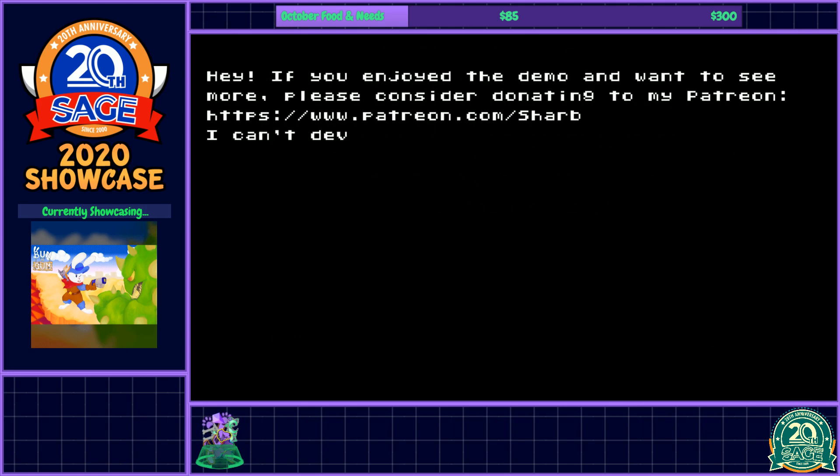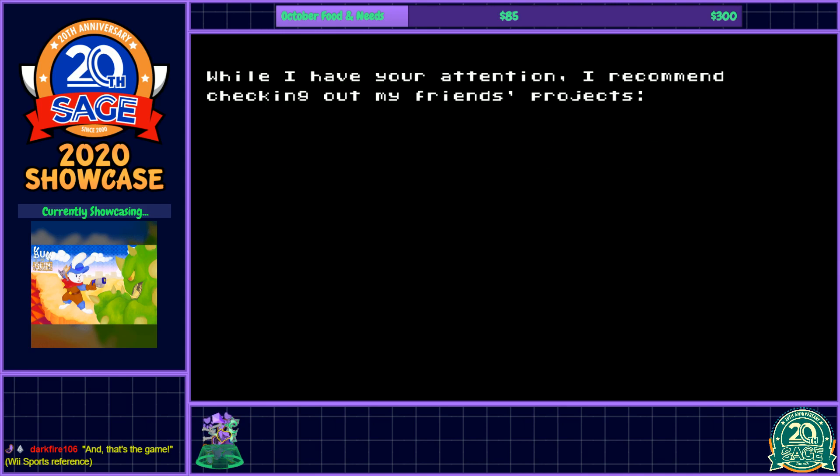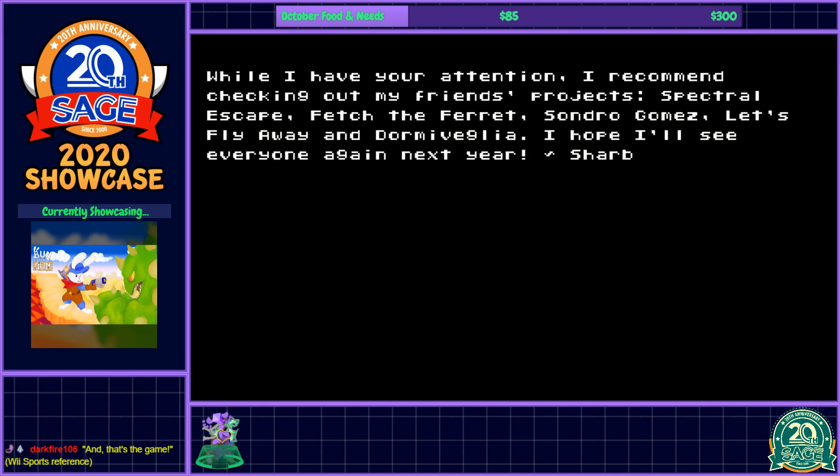Seems kind of cute. There's a Patreon if you're curious — can't develop this into a full game unless there are enough funds so the team can work on it. I understand that entirely. They post public weekly updates on there if you want to follow the development. They recommend checking out friends' projects: Checkerl, Shapes, Fetch the Ferret — somebody wrote 'fetch' instead of 'feck.' Fetch the Ferret sounds like a really cute game where you're just trying to catch ferrets thrown in the air. Let's Fly Away — we did check that out. We also checked out Dorma Vaglia. Sandra Gomez had a demo this year but we checked it out last year and I didn't see it being too different, so I didn't check it out this year.